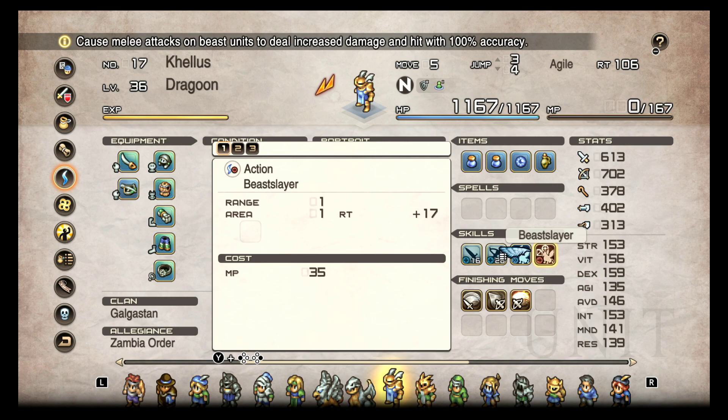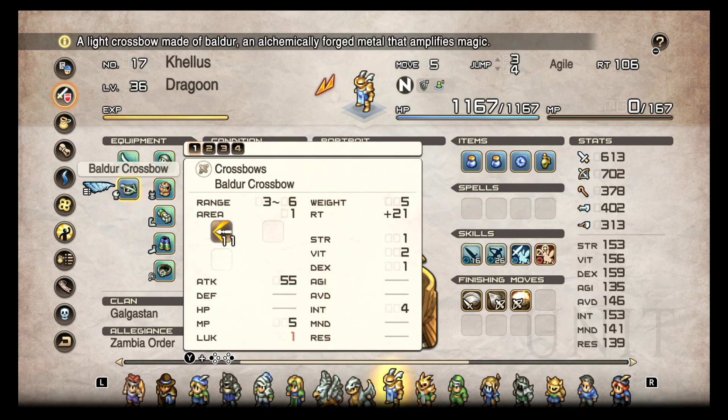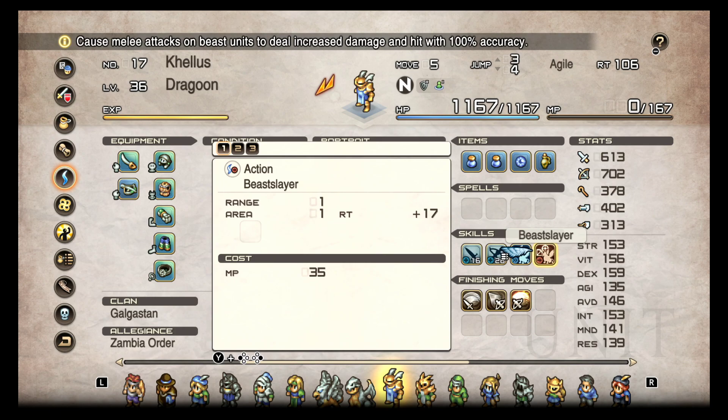I found this on accident yesterday and I was like, there's no way my crossbow hits for that much damage. I checked it on another unit, then tried it on the dragon again — that's odd. I activated the skill again and found out it works for both beast and dragon, then I went on the internet to confirm my hypothesis and see if other people reported this issue, and it seems to be true.